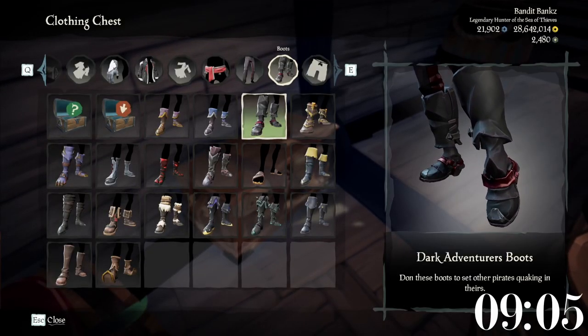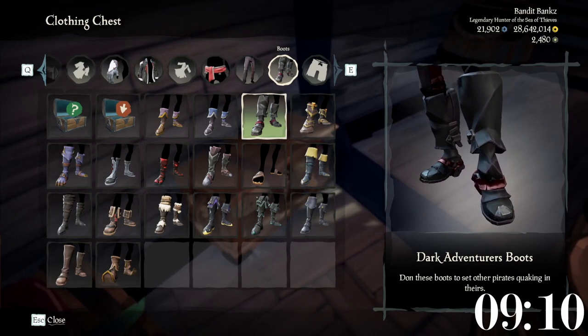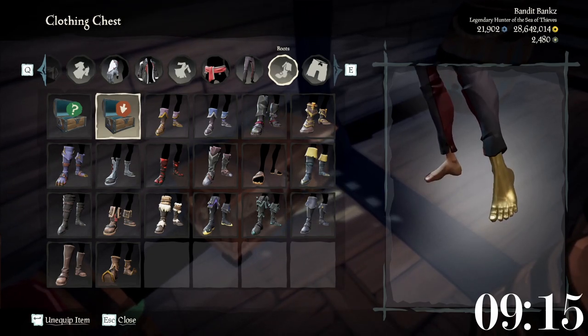If you are a tucked player and enjoy sneaking around, do keep in mind that boots make more noise when walking on the deck of a ship. Take those boots off and go barefoot if you want to be quieter.